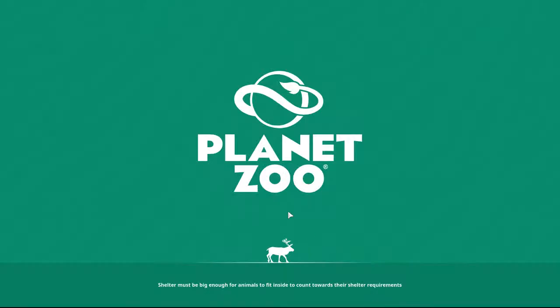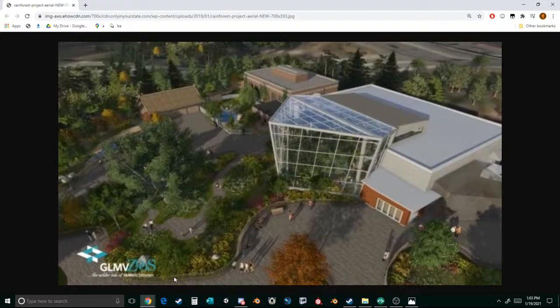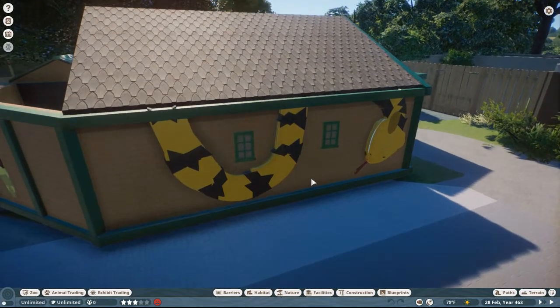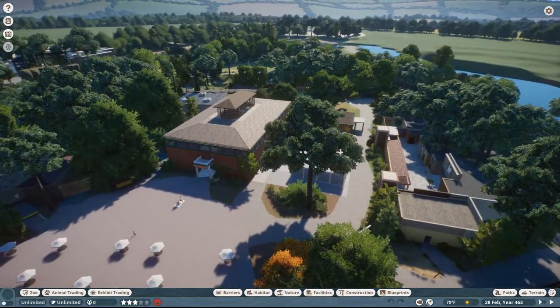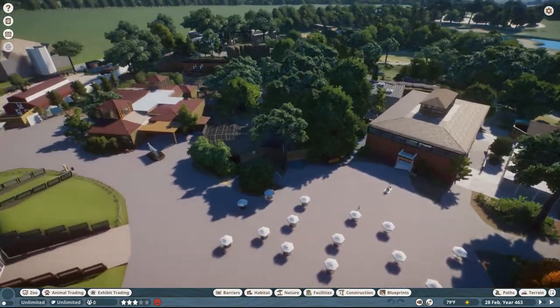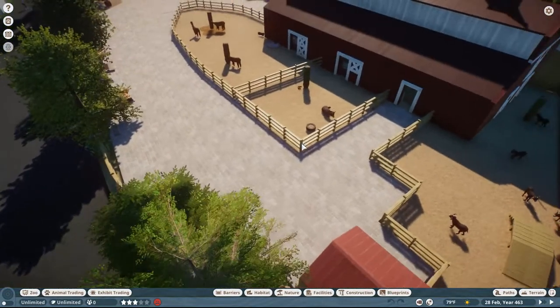We're still waiting for Planet Zoo to load, but essentially what we did was I updated all of the barnyard animals because I know everyone was asking — oh Nick, please show off the alpaca, show off the donkey, etc. I'm going to show that off right now since the game just loaded. I'm going to pause the game — look at that frame rate. Way more optimized, Frontier. Let's go over to the farm area.